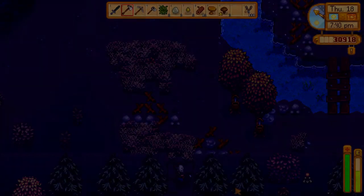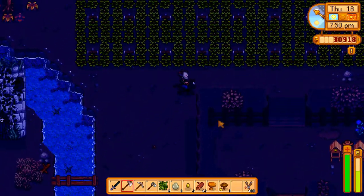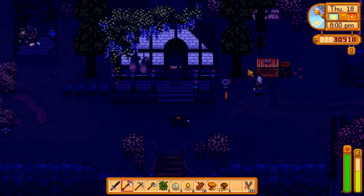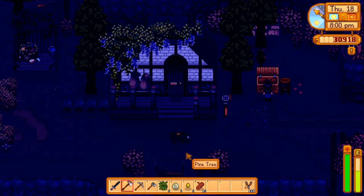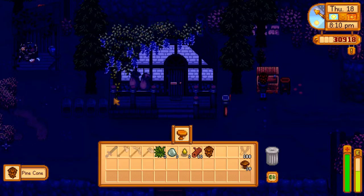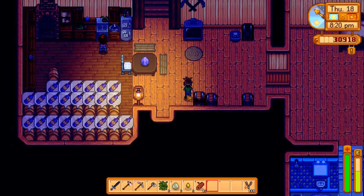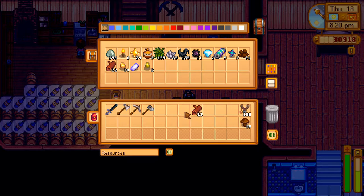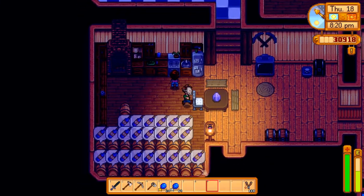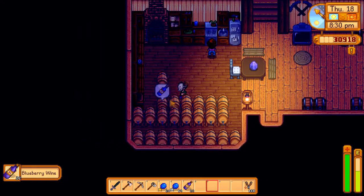Okay wine should be about ready, and we have a hefty supply of mushrooms. Let's do this first even though we're gonna come right back out — whatever, don't hate. There we go. Let's grab our blueberries and start another round of wine. I wish we had more copper but we do not. We are going to sell tonight — let's see how much we'll make.